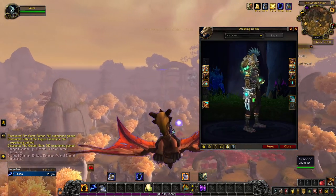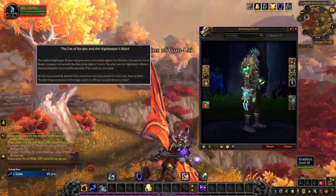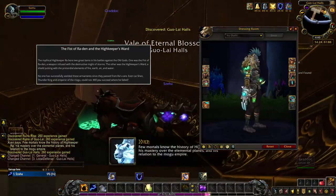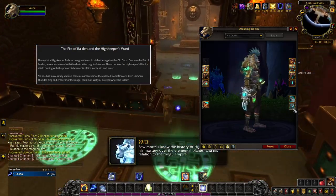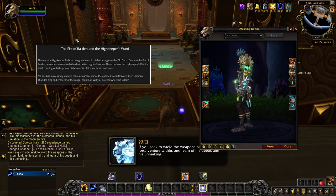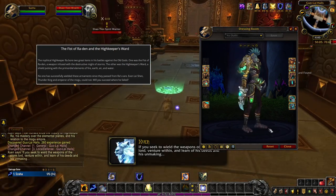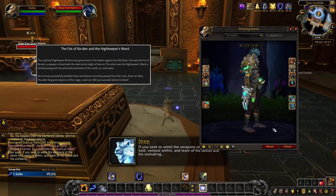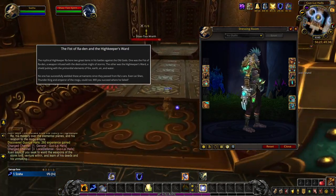I really enjoyed the campaign to obtain this item, and this is what the artifact book has to say about it: The mythical Highkeeper Ra bore two great items in his battles against the Old Gods. One was the Fist of Ra-den, a weapon infused with the destructive might of storms. The other was the Highkeeper's Ward, a shield pulsing with the primordial elements of fire, earth, air, and water. No one has successfully wielded these armaments since they passed from Ra's care. Even Lei Shen, Thunder King and Emperor of the Mogu, could not. Will you succeed where he failed?